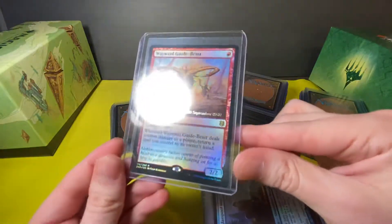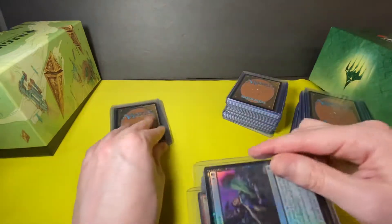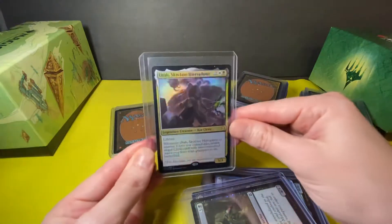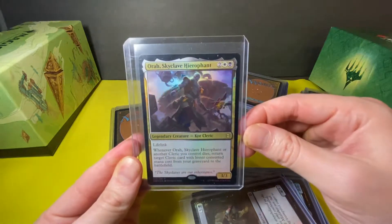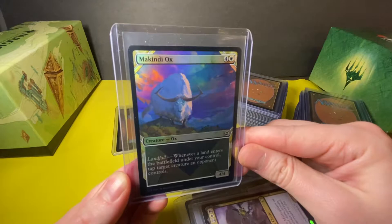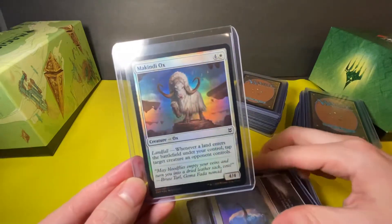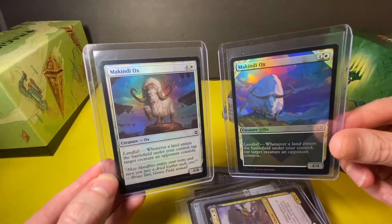Another stamped pre-release card — a Wayward Guide-Beast. Deadly Alliance, Deadly Alliance. Highborn Vampire. Aura, Skyclave Hero front, Hero front. A Makindy Ox, and another Makindy Ox — one full art holo, one regular holo.